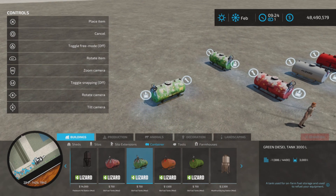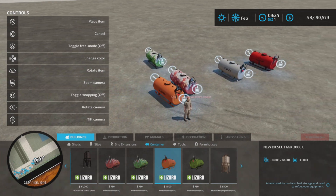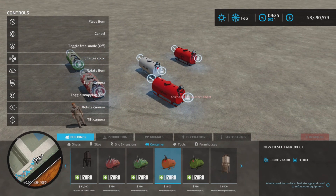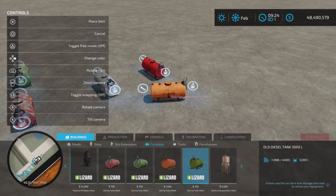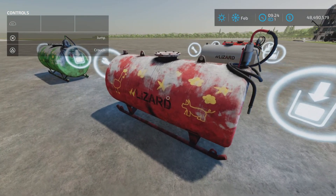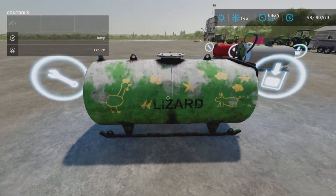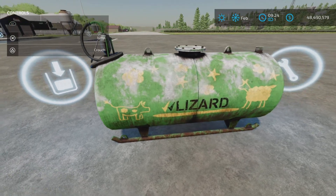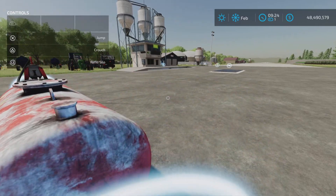We also have a green diesel tank — those are the 750-style ones. Then there's a new diesel tank where you can use left and right on your D-pad to change the color, so you can customize it however you like. The old diesel tank is a dirtier version but you can also change its color. It has some graffiti on it — looks like kids have been painting stars, clouds, pigs, and sheep on there.